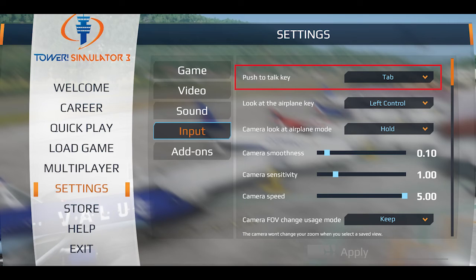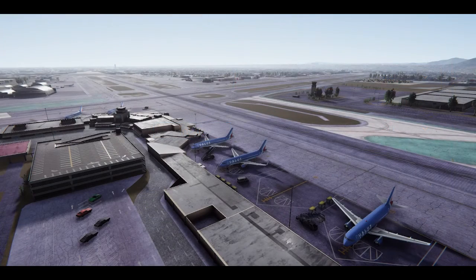We recommend starting with a slow voice speed. Soon you will see how the system understands you better and better, and you will be able to speed up your voice and commands like a real ATC does. Thank you for watching this video and enjoy Tower! Simulator 3 with its great voice commands. See you soon guys!